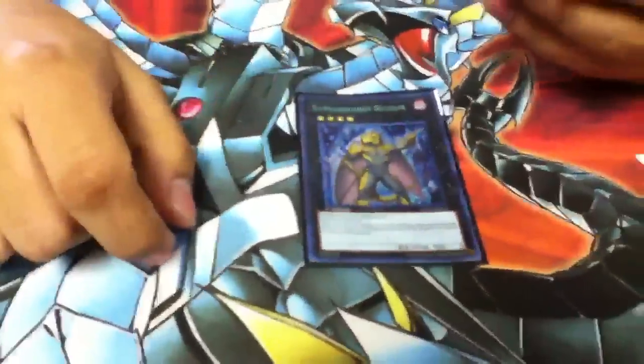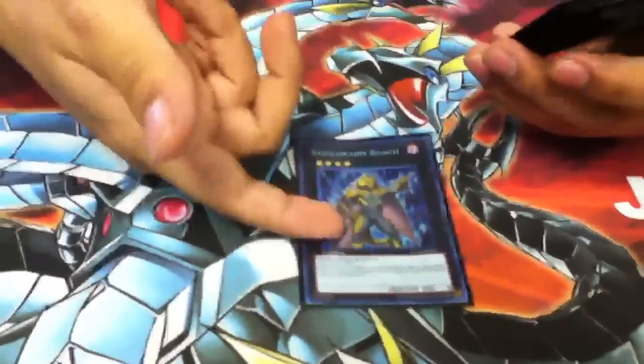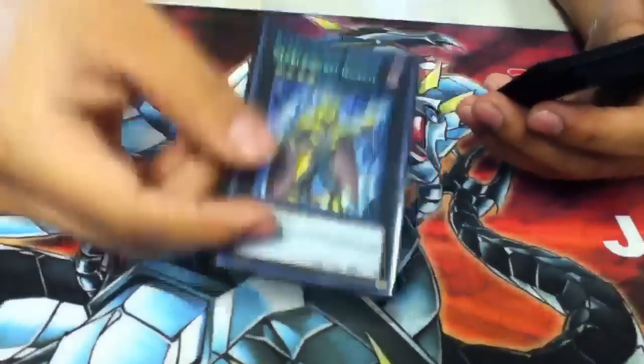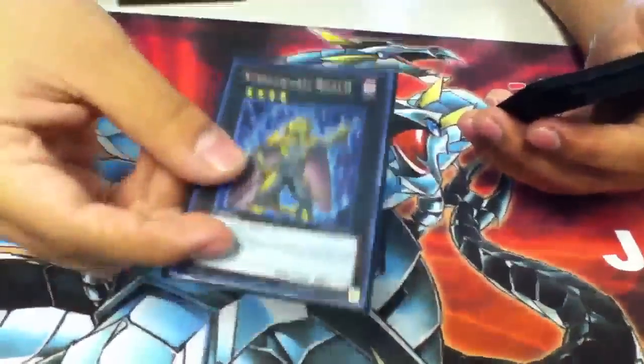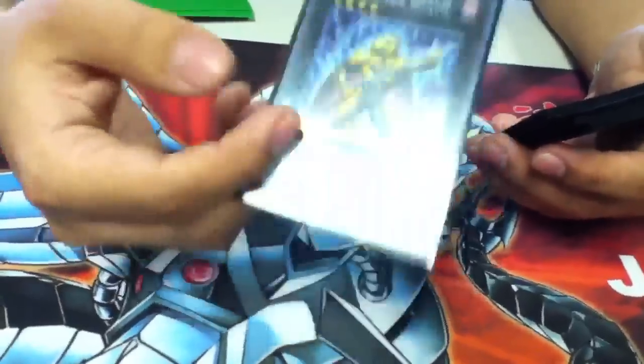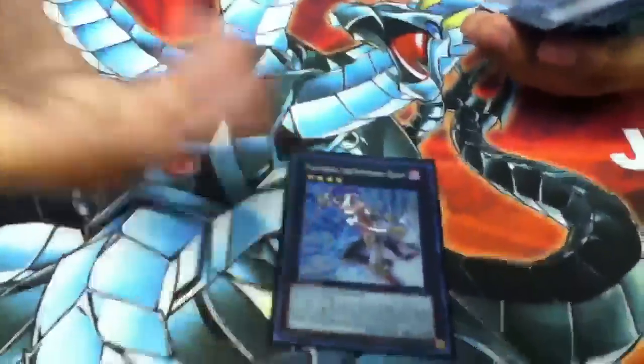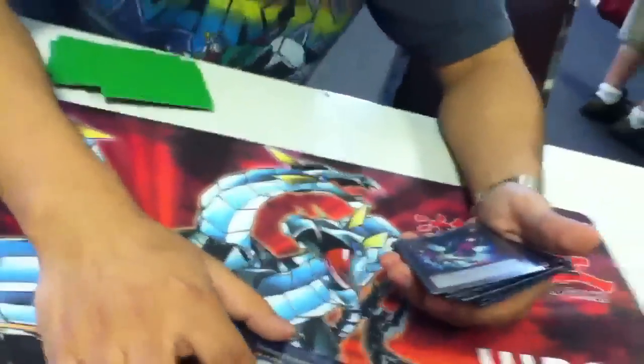Now for the Extra Deck. Steel Swarm Roach — great field control against Chaos Dragons, he's 1900 attack, 0 defense so he can get over stuff. And 0 defense means he can be recurring. Because he's a Steel Swarm, you can tribute him off for any of the tribute summons. My Strokes — because he's a Book of Moon, and my Strokes are better than yours.